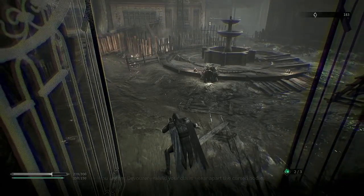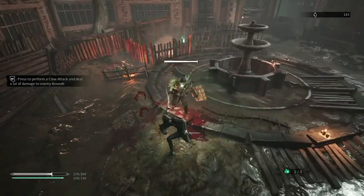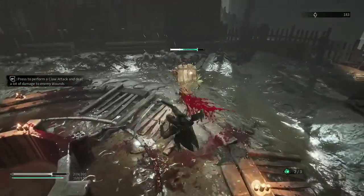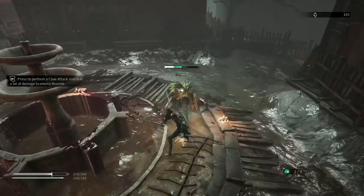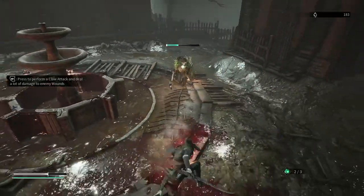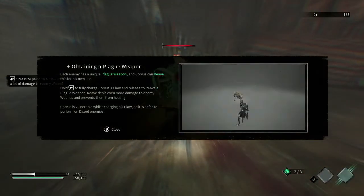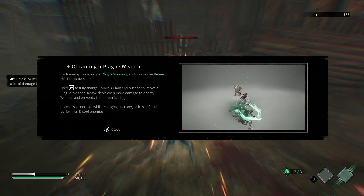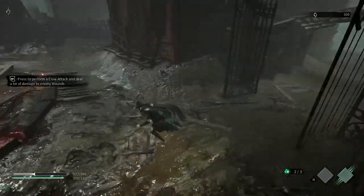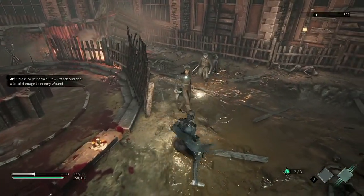Open the gate. 'You are the Devourer. Wield your claws. Tear apart cursed bodies.' Now I get my heavy attack. Tainting a Plague Weapon — each enemy has a unique plague weapon and Corvus can wreathe this for his own. Well, that was an intense kill there. Onimus Soldier's Diary — oh, the game does not pause when I do that.